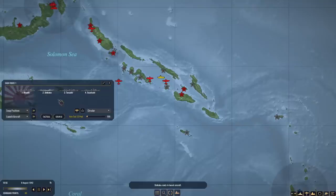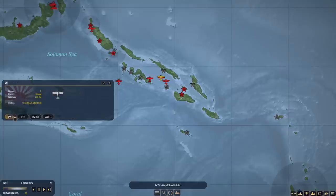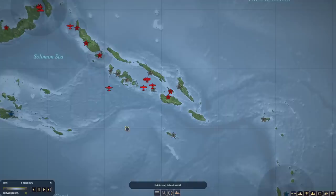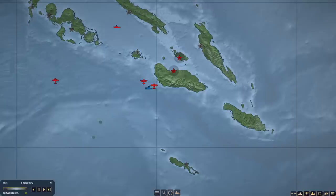Hello everybody, it's the Historical Gamer once again, and today we're returning to War on the Sea, a new game out by Killerfish Games, the developers of Cold Waters and Atlantic Fleet. This is episode number 5 of my Japanese Let's Play series, and so far the war's going pretty well for the Japanese. We're just a couple of days into the war, but we've already wiped out one invasion convoy, one cruiser convoy, while also spotting an enemy carrier.